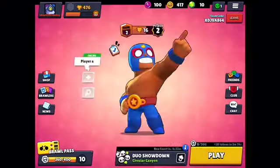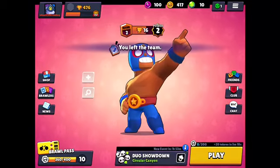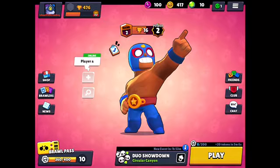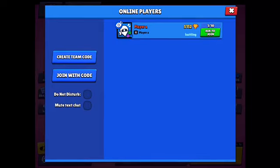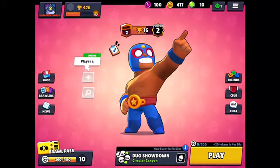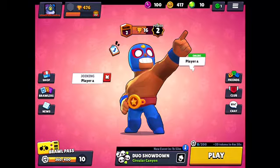Welcome to another banger. Today we're gonna teach you the tips on how to play against bots — basically training. First of all, you need a friend. You need to pick them and then join, and while you're waiting they accept it.